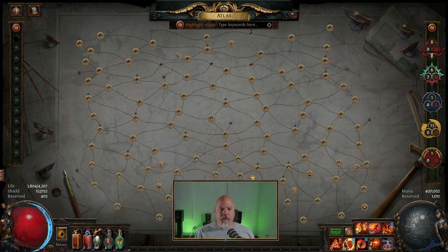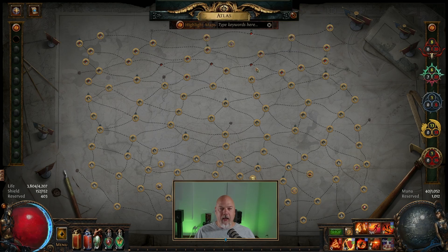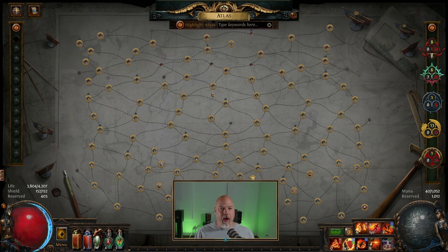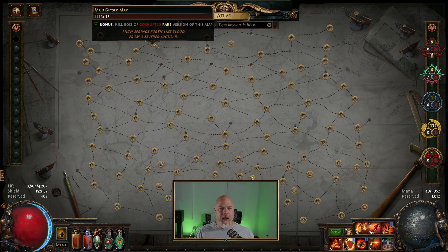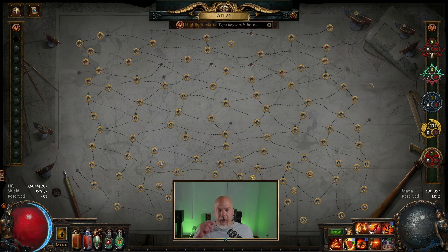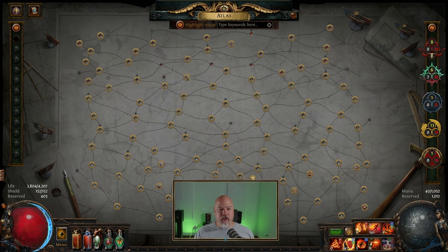I've closed off a bunch of maps. I've still yet to see a silo map, and some of these other ones are unique ones I need to get to. I haven't seen a maze map yet. I still need to do courthouse, palace, and mausoleum as corrupted rares. The palace ones suck — there are like two bosses in there and the modifiers were so bad I couldn't even damage the bosses. I was working on mud geyser and temple trying to get more mud geysers so I could get silo. I'm 100 out of 115, so I've only got 15 more of these points to finish.